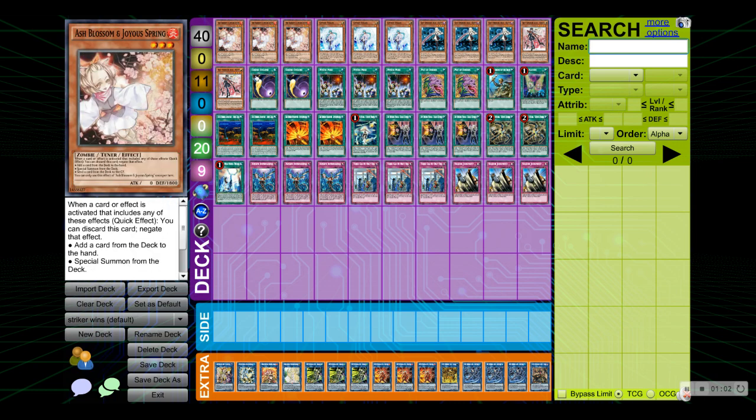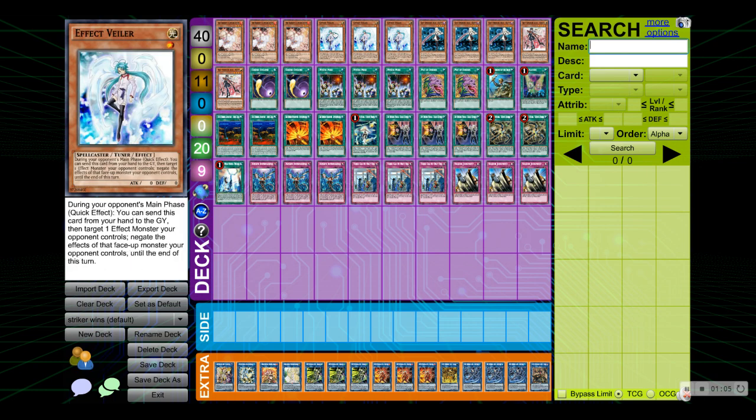You're running triple Ash Blossom and Joyous Spring and triple Effect Veiler. I think that these are the best hand traps in this format for sure, because Ash can stop Halqifibrax and Veiler can stop Linkross. On top of that, these are so good that they can just win you games and completely end your opponent's turns — definitely absolutely amazing cards.